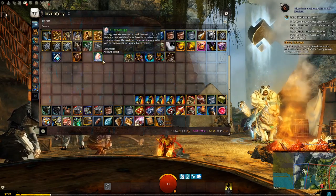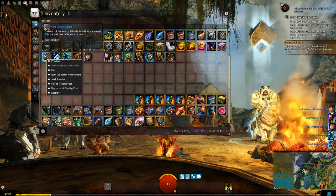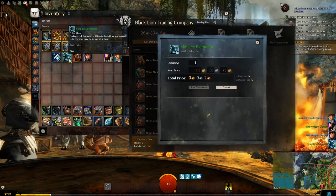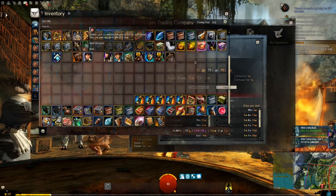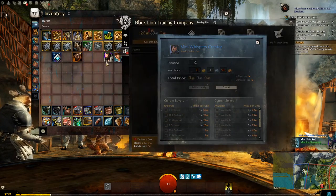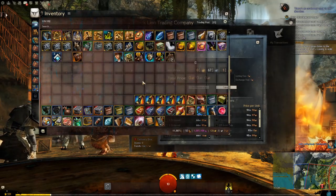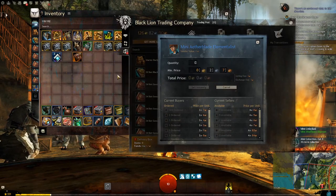Let's consume all of these toy mini eggs. We got a mini jungle stalker — already unlocked, 2 silver 65. We got a mini ice elemental which we do not have already — 71 silver, not bad. We have a mini whispers creator at 1 silver 50, a mini wolfborn shaman at 67 silver, and finally mini aether blade elementalist at 2 silver 7.